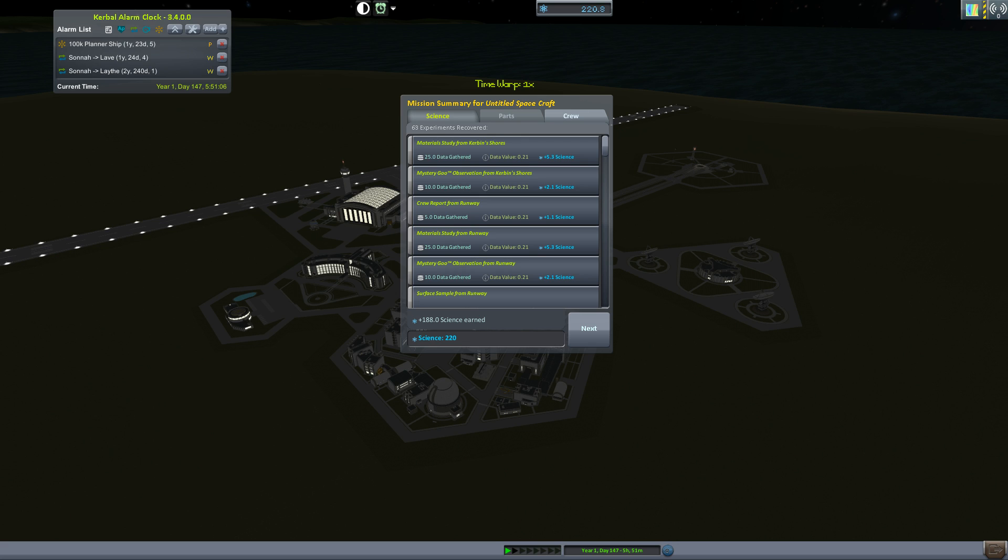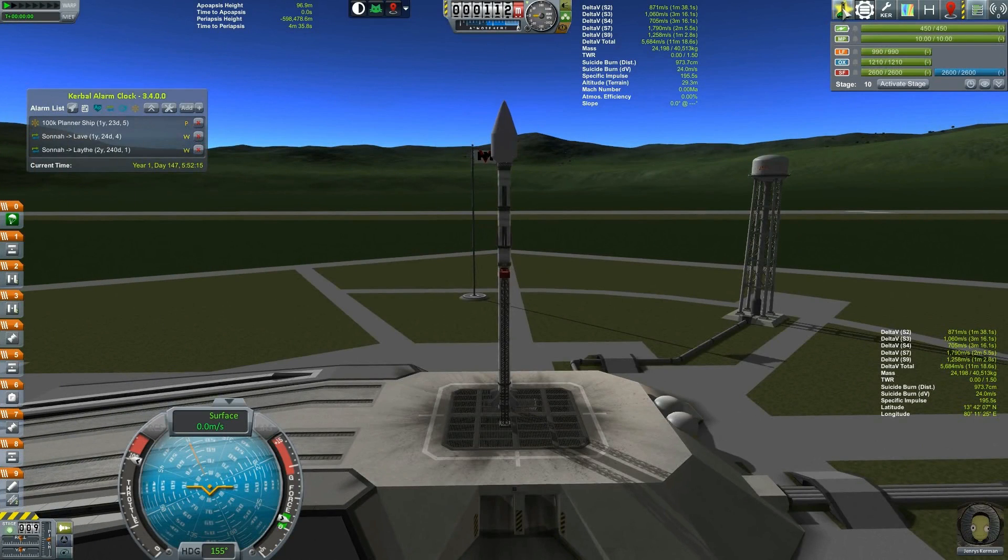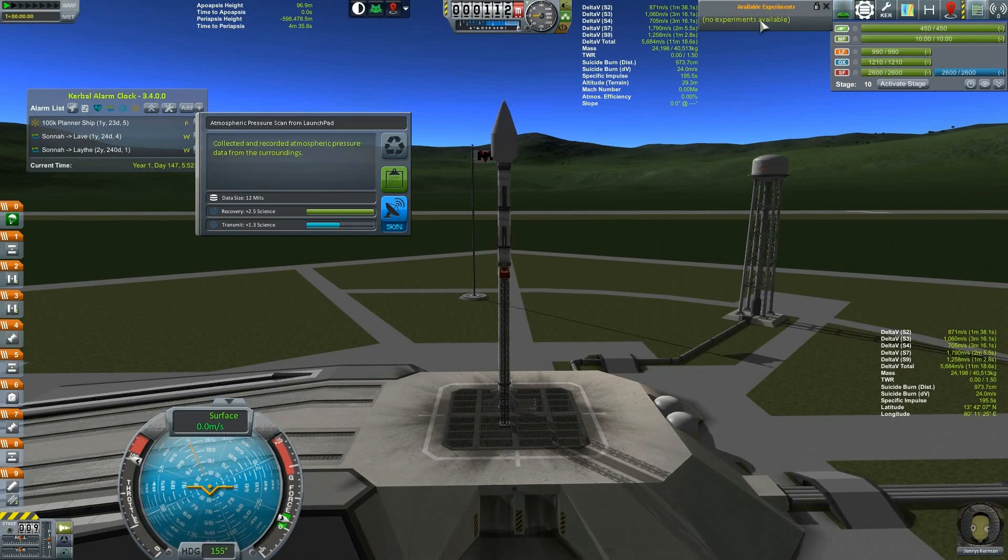But with that 220 science, we were able to unlock another two tech nodes. We are one tech node away from being able to do solar panels, but we can now do the barometric readings. So it is safe to go to Sana. Now, I could just send a probe to Sana like I said I was going to do, but instead I'm going to launch this ship right here — and we need to do atmospheric pressure scans.